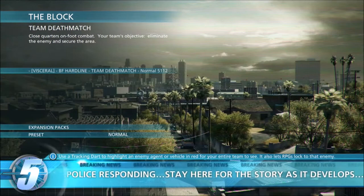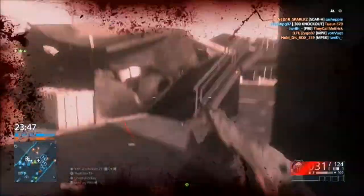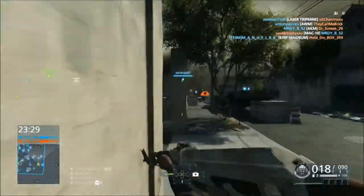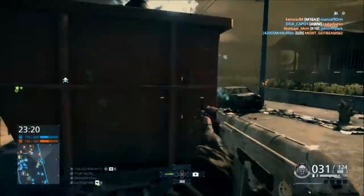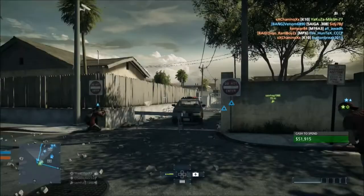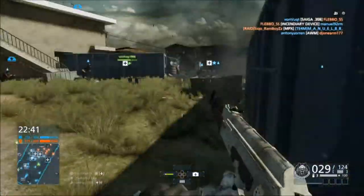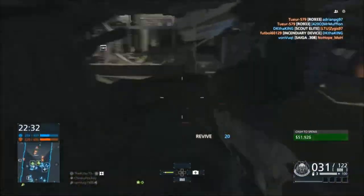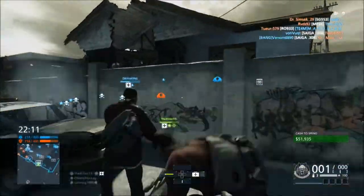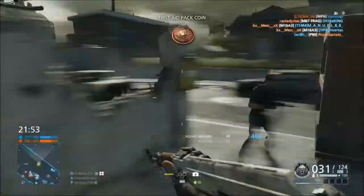We're back on The Block. I chose the same map so I couldn't say the map helped me — I just wanted to see how the gun alone did. The AKM's max damage is 36 and minimum damage is 25. The drop-off starts at 30 meters, just like the SG553, but it does a lot more damage. It only takes three to four bullets to kill someone, and even at 50 meters it takes just four bullets to kill someone, which is really good — almost like a battle rifle.